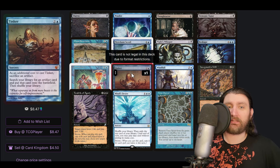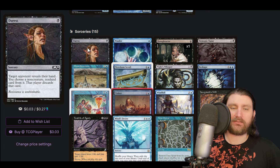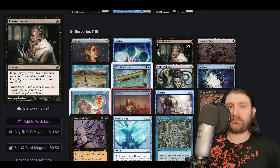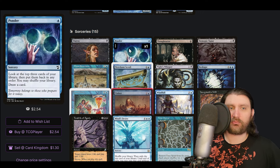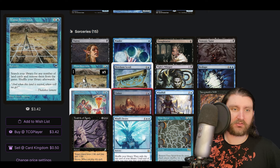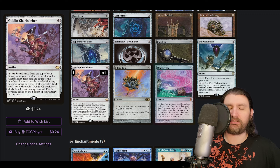Tinker lets us tutor for any artifact, sacrifice one, and put it into play — though there's no Citadel here so we can't do anything quite that crazy. Duress and Thoughtseize are very much 60-card interaction, but we've seen in competitive metas players going back to these just to have any ability to interact. Ponder would kind of fall out of favor in CDH nowadays. Mana Severance — search your library for any number of land cards — this combos with Goblin Charbelcher, making it really easy to kill an opponent.